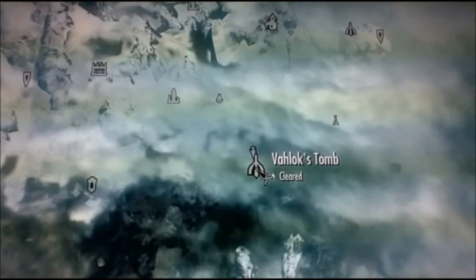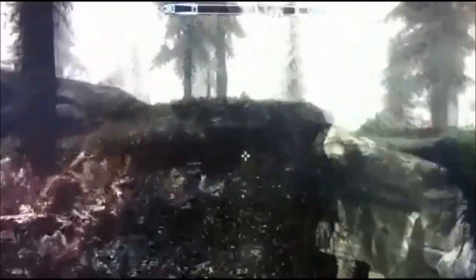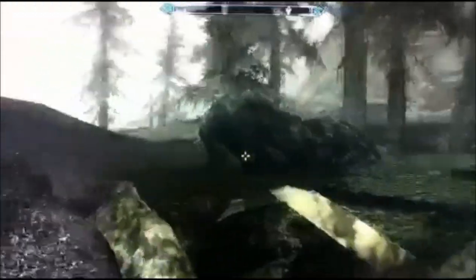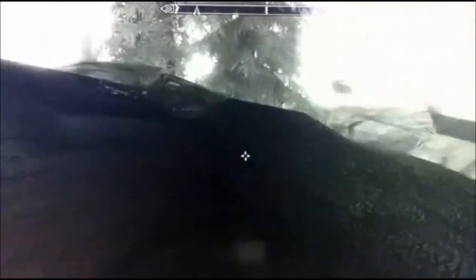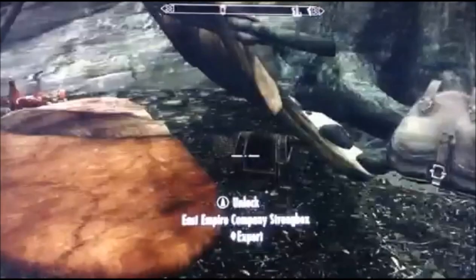This next one is east of Valok's Tomb. When you spawn here, just instead of going down into it, go up and around it. Somewhere to the east — I'm heading south, not east — right here to the east is a camp, and right here in the tent is the strongbox.